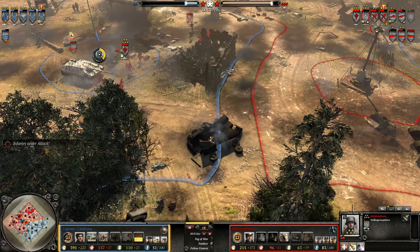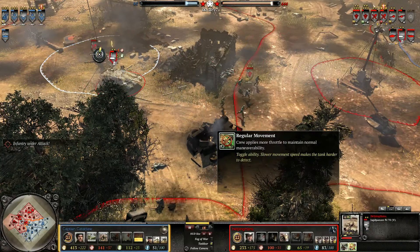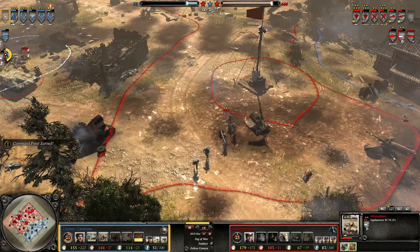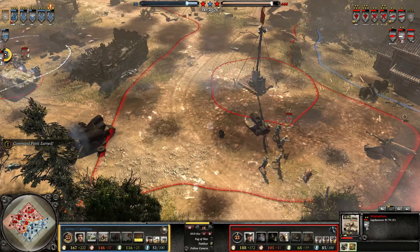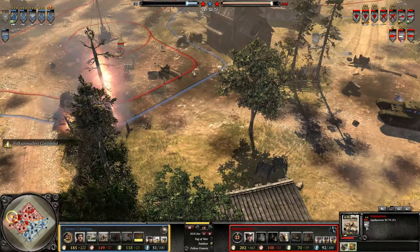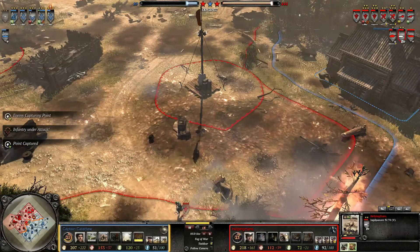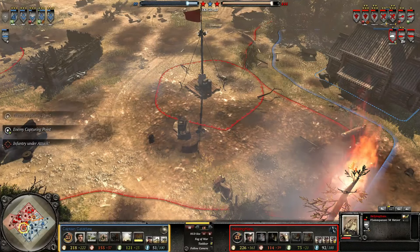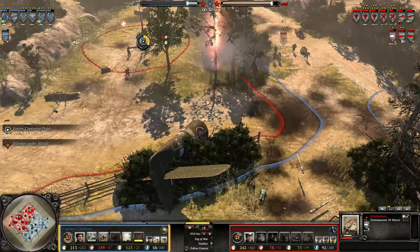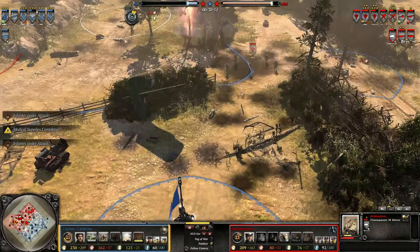The Jagdpanzer is in stealth — Tank Hunter mode. While unclicking it, it will just say regular movement. Getting out another Volksgrenadier to replace the ones he has lost. Capturing up this area — nice, very nice. Need every resource he can get, though the Volksgrenadiers are just going to ignore them and head straight for the VP. Go straight for the objective.